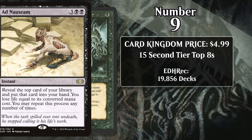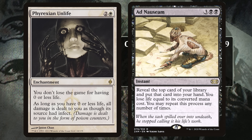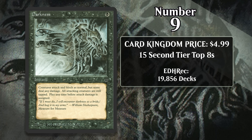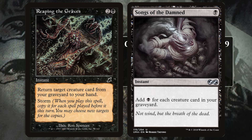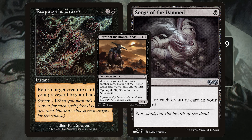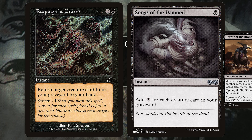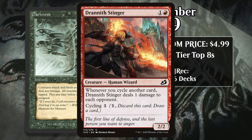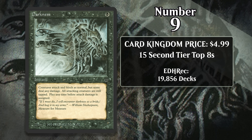In Modern, it's been used in Ad Nauseam decks, which look to get Phyrexian Unlife in play and draw the entire library and win the game. And in Pauper, a format where only commons are legal, it's played in Reaping the Song decks, which look to combine Reaping the Graves and Song of the Damned with cards that you can cycle for one mana. Basically, you cycle away a bunch of cards like Horror of the Broken Lands, then cast Song of the Damned, get your Storm Count up, and cast Reaping the Graves to get them all back. Once you do that, you can win the game with a big horror or ping them to death with Drannith Stinger. Darkness gives the deck more time to set up for their big turn. Darkness is also played in around 20,000 decks in EDH, which isn't an insane number, but it's nothing to sneeze at either.